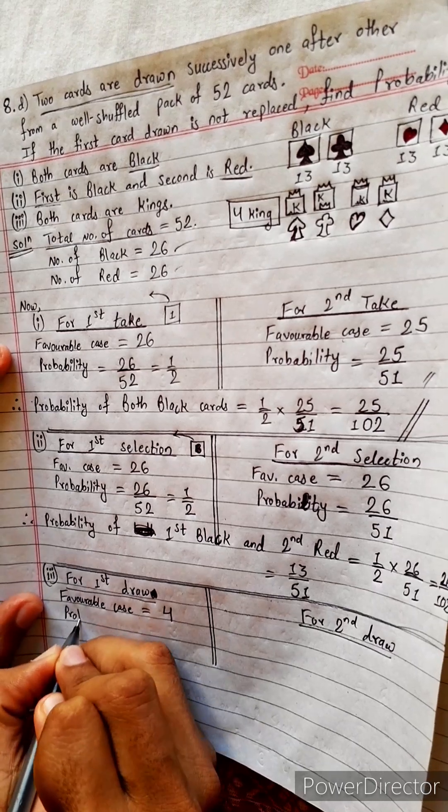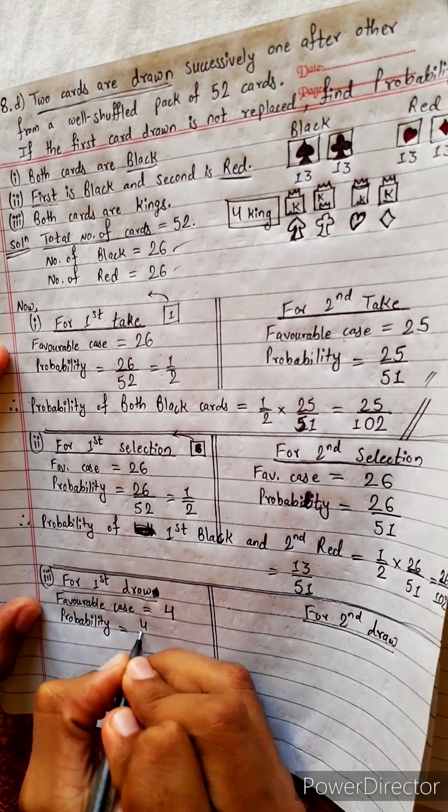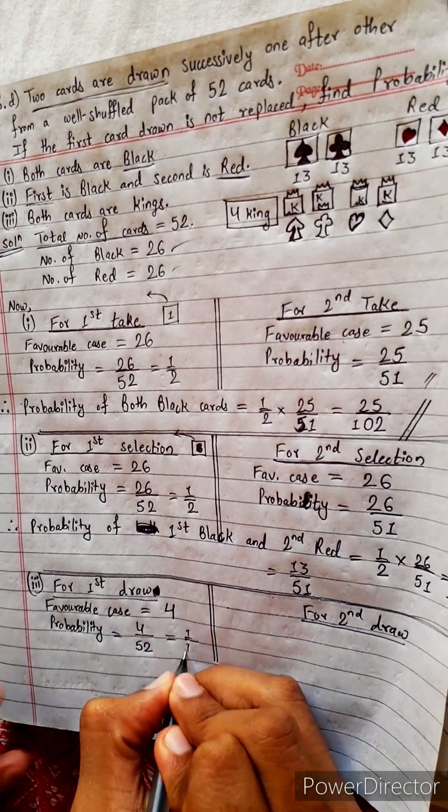The probability for the first draw: probability equals favorable case divided by total. Total is 52. There are 4 kings in total. So 4 by 52 equals 1 by 13. So probability of first draw king is 1 by 13.